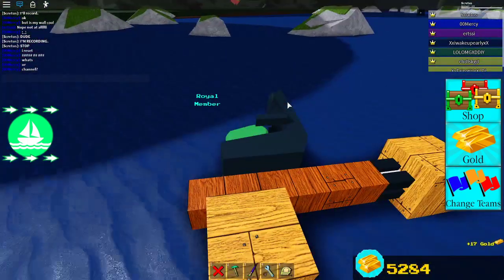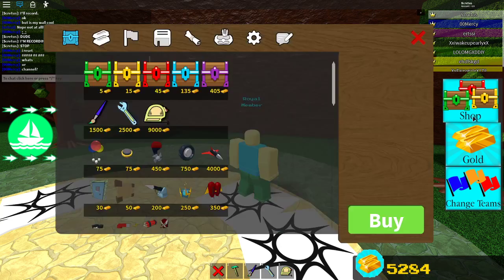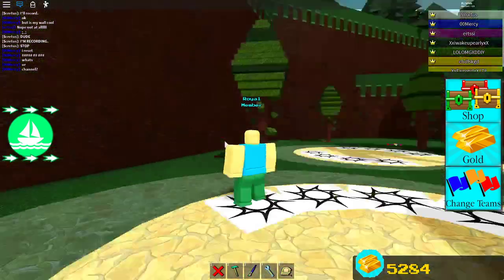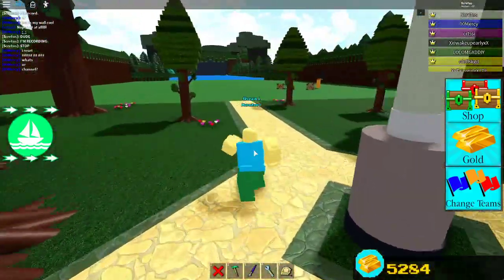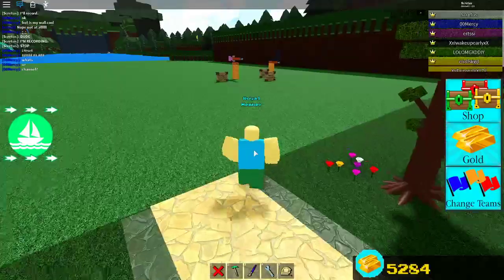All you need are two poles of your choice, a hinge — which is only like 50 gold — and that's pretty good. And that's all the glitches complete.